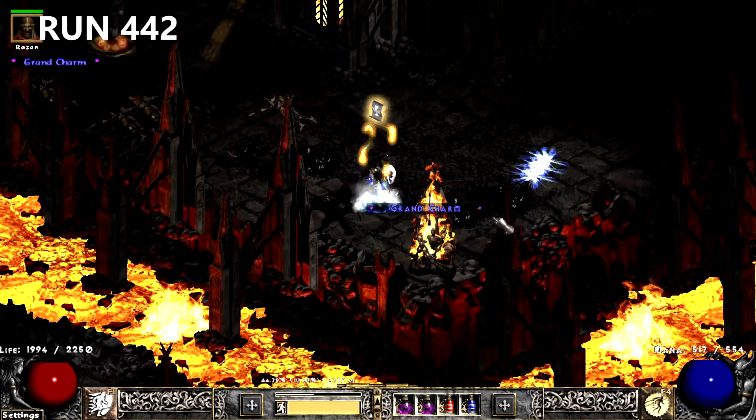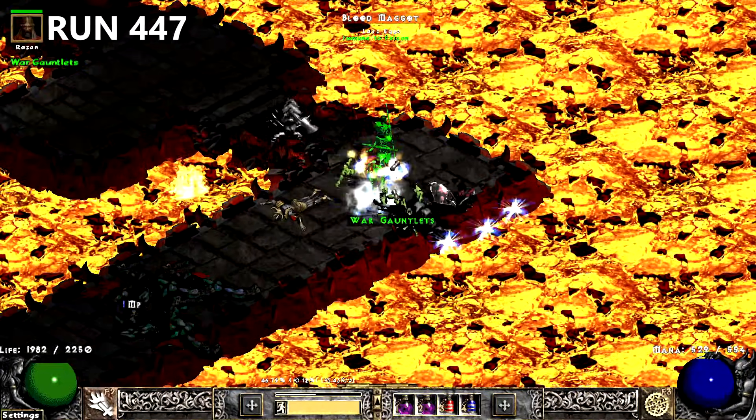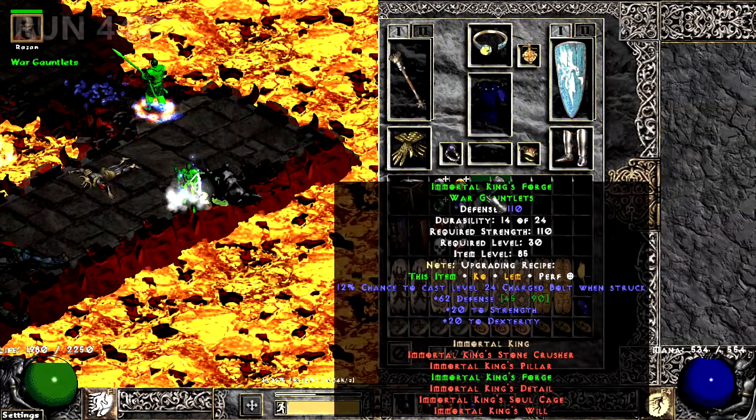Yet again the next run, I find something useful — this time it's a combat skiller for the Pally. The streak dies, but 5 runs later I find some IK Gloves. Oddly, this is the only pair I found. On run 449, I was finally able to corrupt my SOJ.